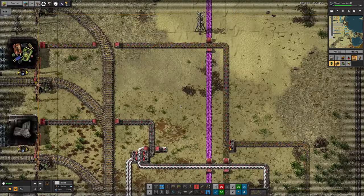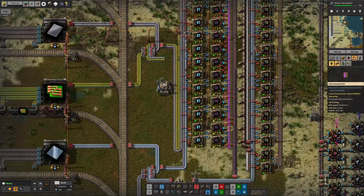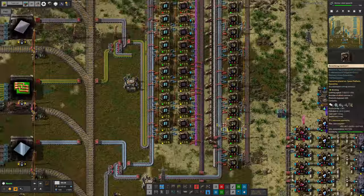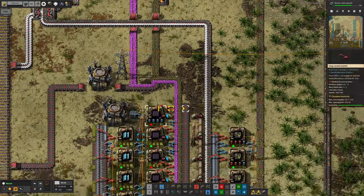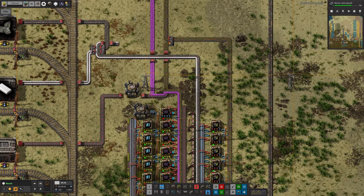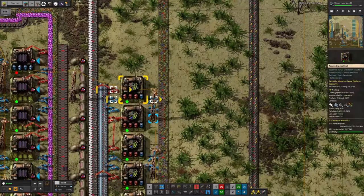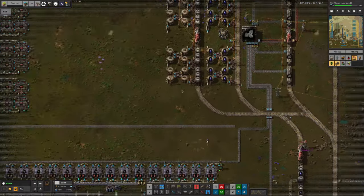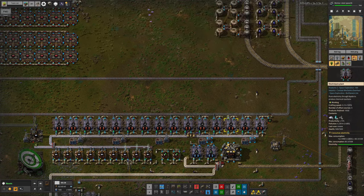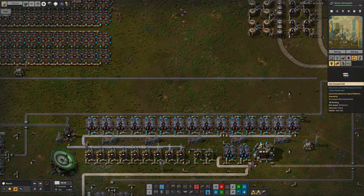Electronic components are being made up here and actually coming through at a slight dribble at the moment, which is better than it has been. You can see those coming through at a little bit of a dribble, being fed in over here where we have 12 stacks and we need to get that up to 160 stacks before a train will actually come through and pick them all up. I think this system is probably insufficient. Part of the problem was down here we're feeding a lot of the electronic components through to make these solar panels. Because of the prioritisation up here, we're choosing to make solar panels over sending them up to the station. The reason this was failing before was because we didn't have any lithium.